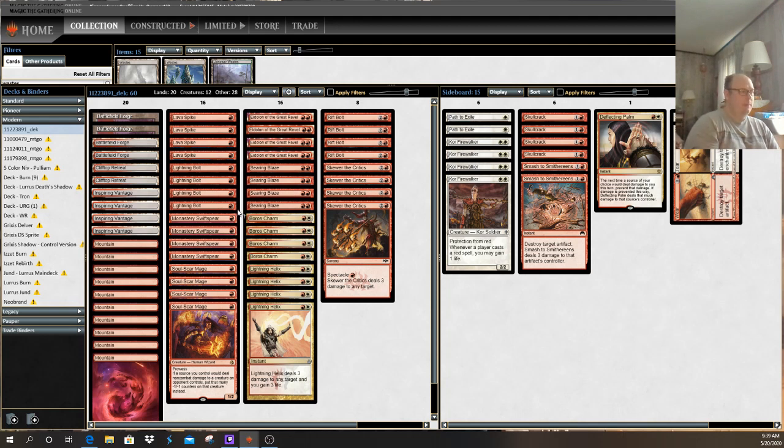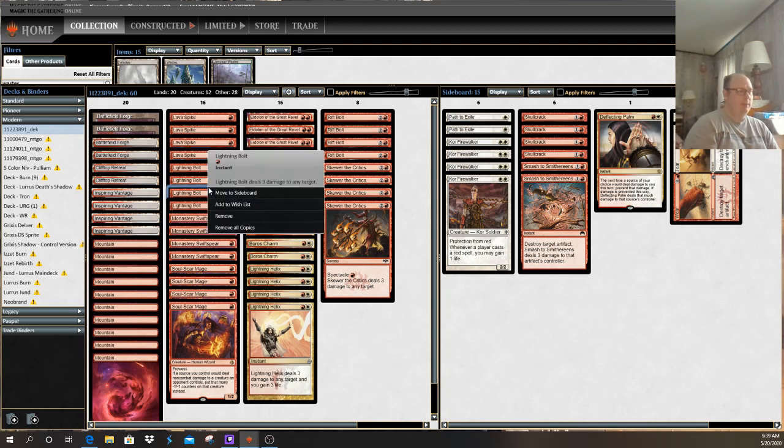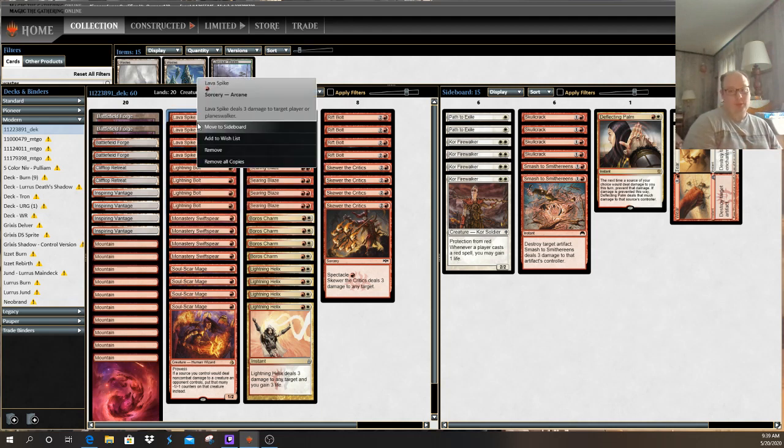Beyond that, you have your spells. Lightning Bolt is an instant, which means you can play it at any time throughout the game. As opposed to a sorcery — a sorcery can generally only be cast during your turn when there are no other effects going on, only during what they call your main phases of magic. I'll leave it to Foz to explain the phases of magic, or we'll explain them as we're playing games.